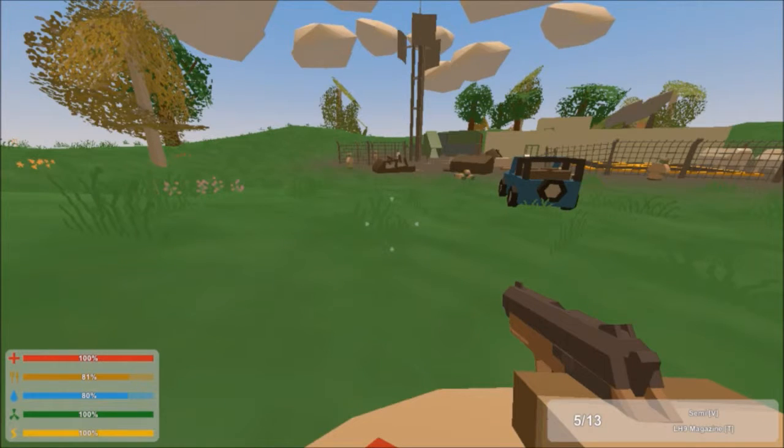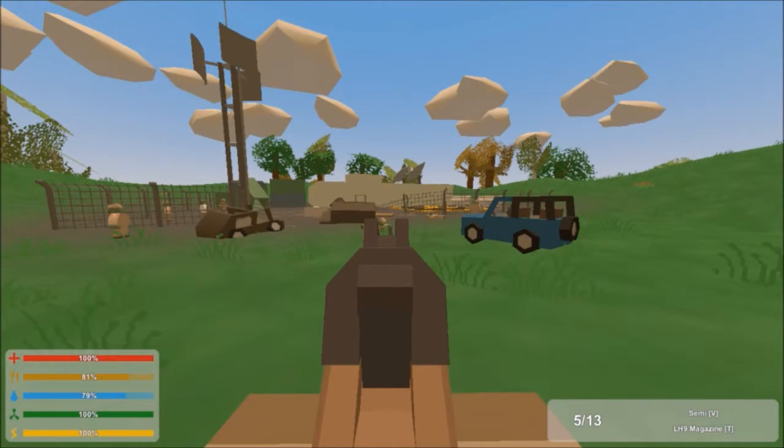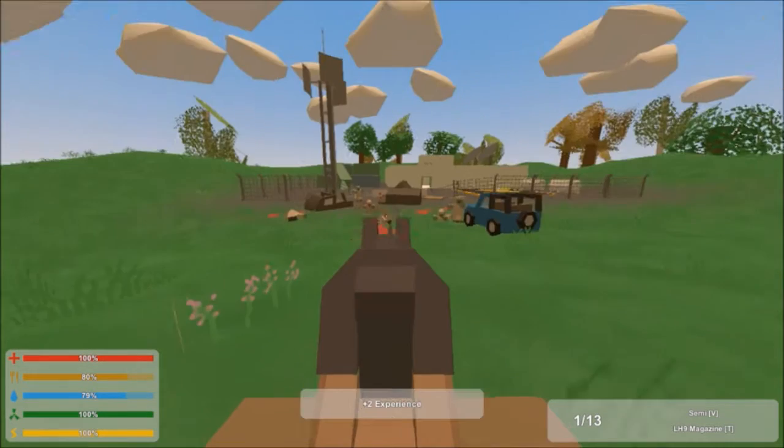These new weapons are pretty powerful and we're going to show each of them off in front of these zombies. So first we'll start off with the pistol, the LH9. Pretty fast shooting weapon, about what you would expect from a pistol.